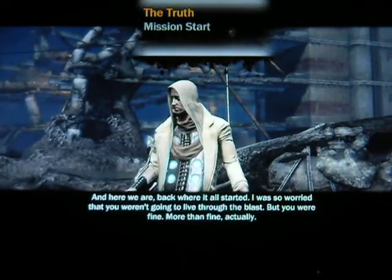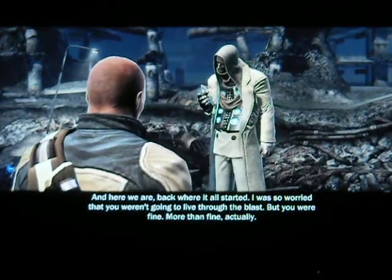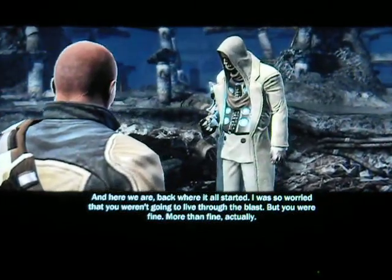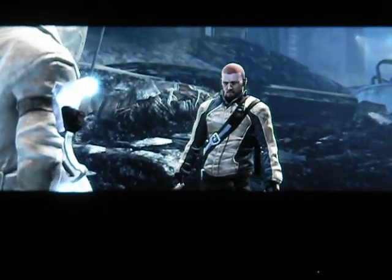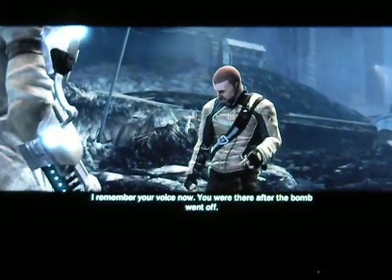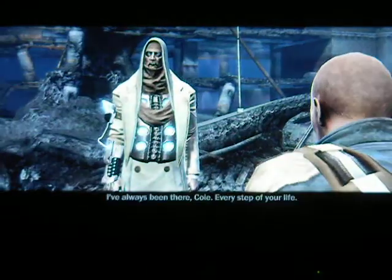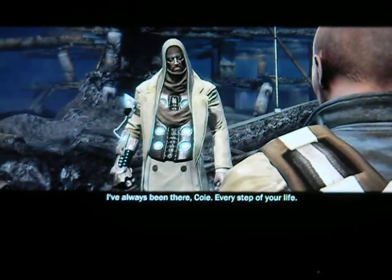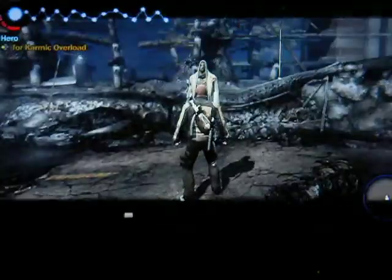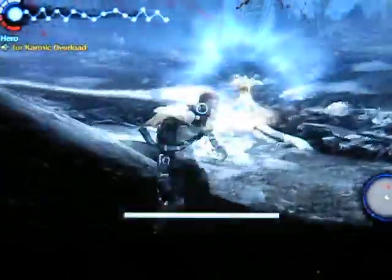Here we are, back where it all started. Kessler speaks: 'I was so worried that you weren't going to live through the blast, but you were fine. More than fine, actually. I remember your voice now. You were there after the ball went off. I've always been there, Cole. Every step of your life.' And Kessler's health bar appears — he's the only boss with an actual health bar.